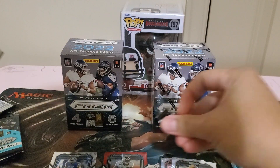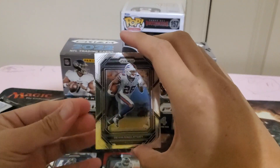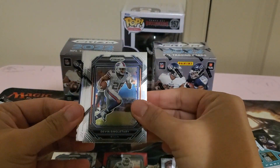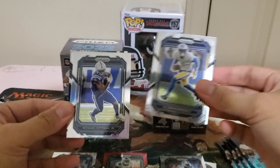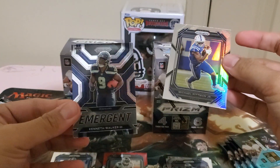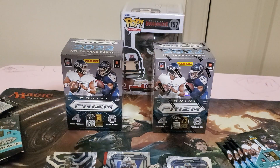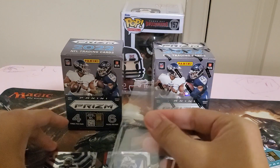Sorry for the hoarseness of my voice — I'm really feeling under the weather right now. So what do you think about the new Prism football? Do you like the new design or how they handle it in retail? Not even a rookie, I think the next one is Emergent. Emergent — Kenneth Walker! So our first good rookie is Kenneth Walker, not a base rookie but in Emergent.